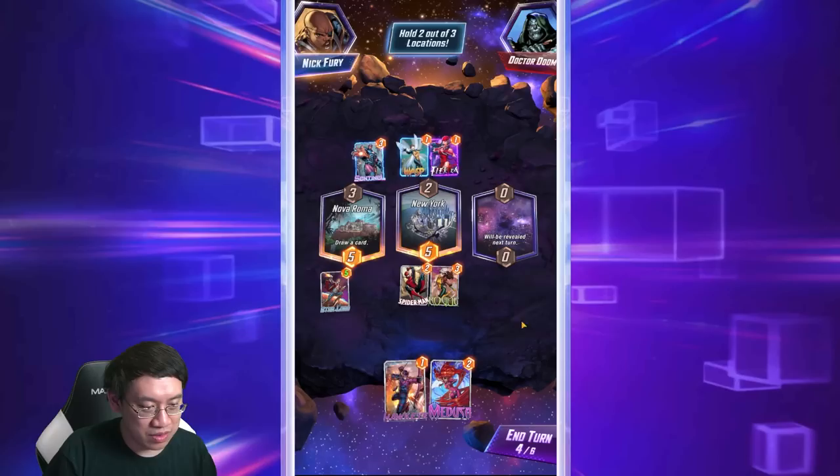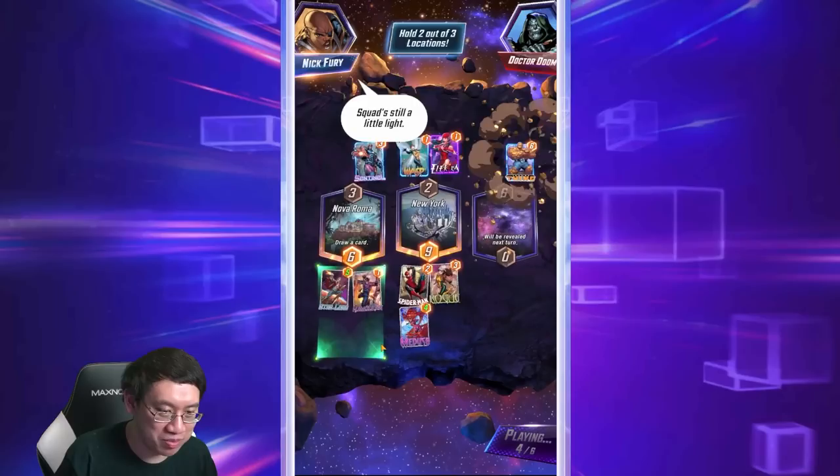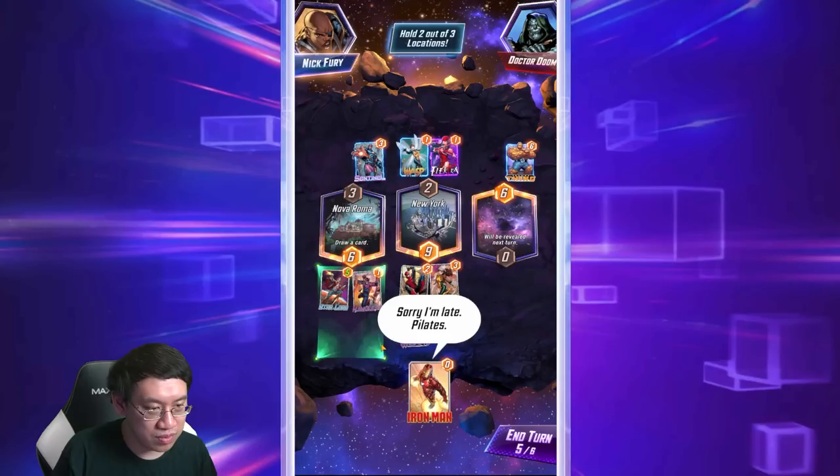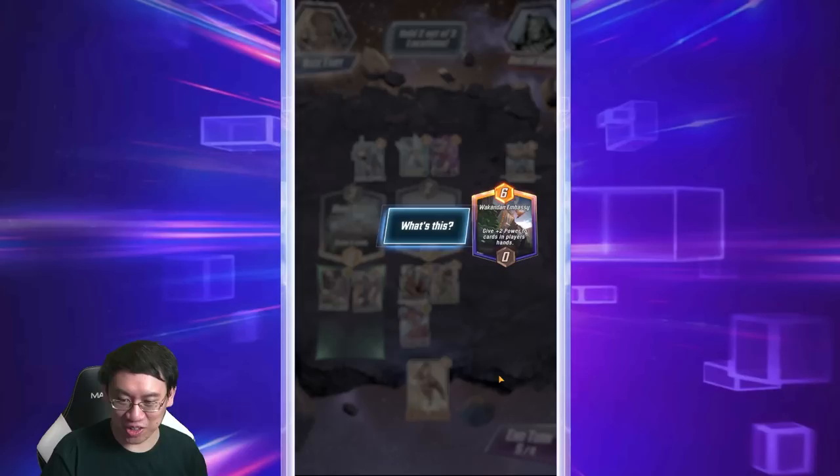Cards have special abilities and you can play your cards on different locations. For example, Hawkeye adds two power to the location you play on the next turn. Medusa adds two power if you play her in the middle.